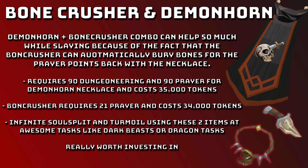It requires 90 Dungeoneering and 90 Prayer for the Demon Horn Necklace and costs 35,000 Dungeoneering Tokens. The Bone Crusher requires 21 Prayer and costs 34,000 Dungeoneering Tokens. The necklace gives prayer back at different rates depending on the bone — the better the bone, the more prayer you'll get back. This makes it perfect at tasks like Dark Beasts and any dragon tasks. Anything with big bones or dragon bones is perfect.